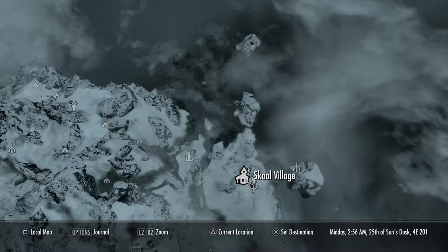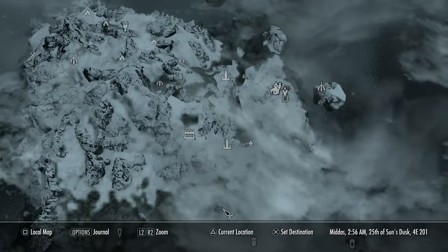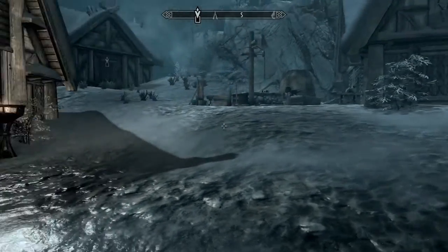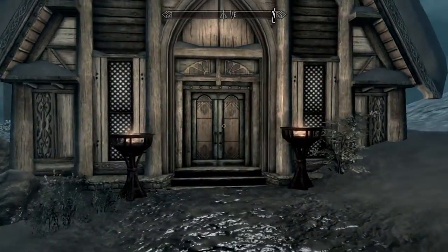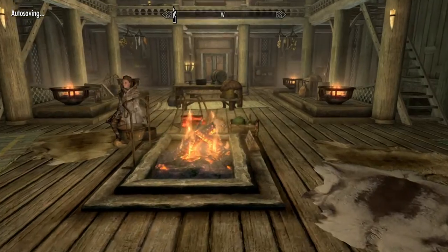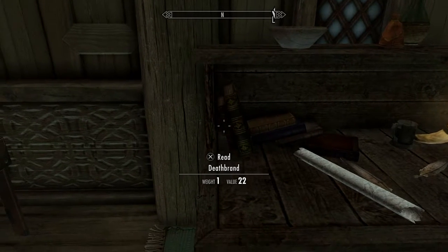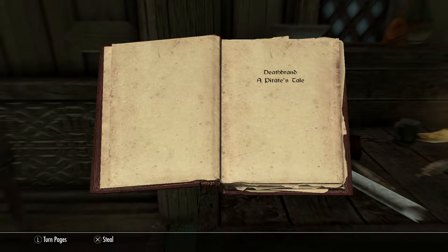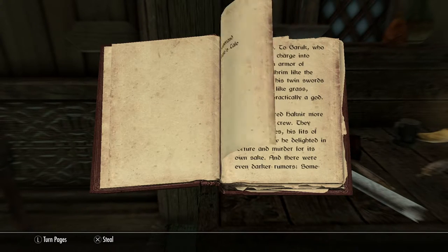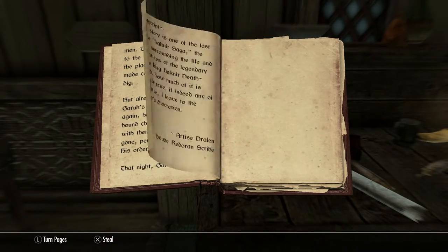For this you are going to need to read a book called Deathbrand because that's what the armor is called. There are plenty of places you can get this but I come to this area because I found it nice and easy. Come into this room — the Great Hall. Once inside the Great Hall, follow around to your right and on this bookshelf there is going to be the book that you need: Deathbrand. You're going to have to read this book. Remember to turn right on your d-pad, not left, or you're going to sit and look at the book. Once you've read this it should activate the quest that you need to get this armor.